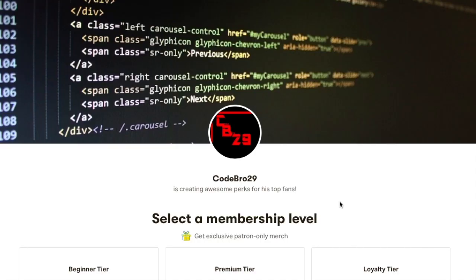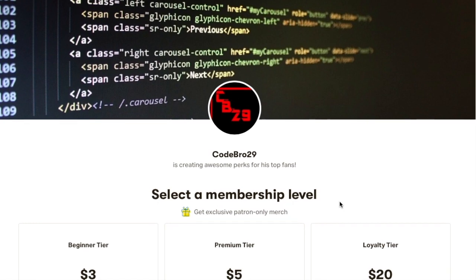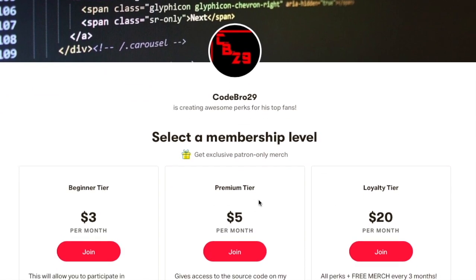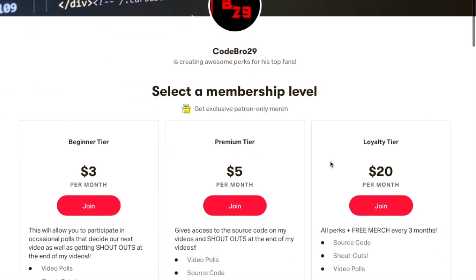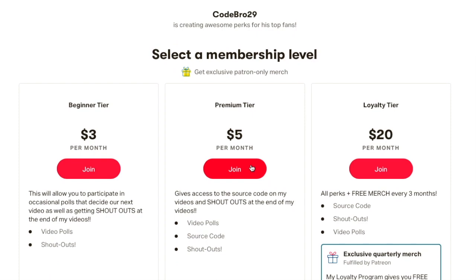But before we begin, if you would like to access the source code from this video and the last video so you can just copy and paste the code, head over to my Patreon page and the premium tier unlocks that. Any tier will also unlock shoutouts at the end of my videos, so make sure to head over to my Patreon page and support me.